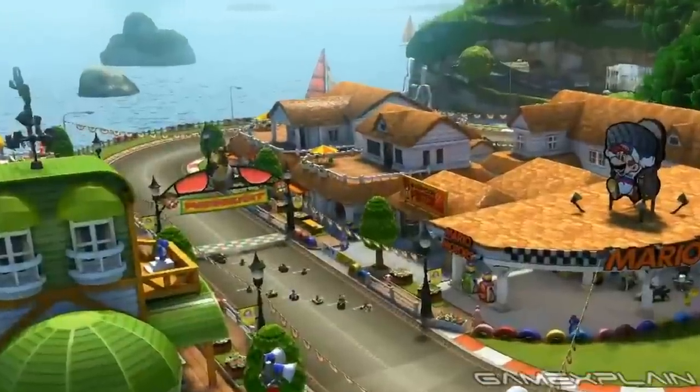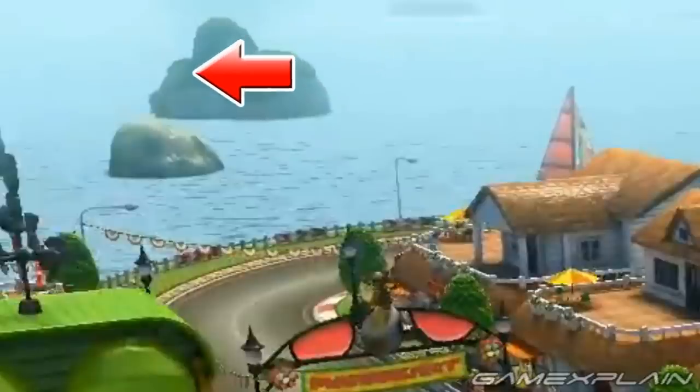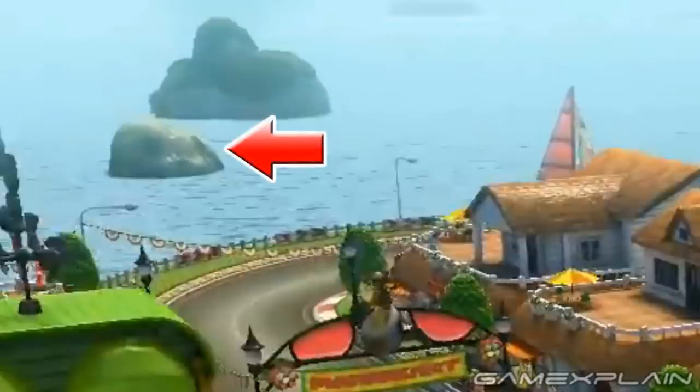And we're not done yet — see that island in the distance? It's shaped like Yoshi's head too, with his nose, eyes, and scales on his back. And in case you're wondering about the nearby islands, like the one directly in front of it? They're Yoshi eggs too.